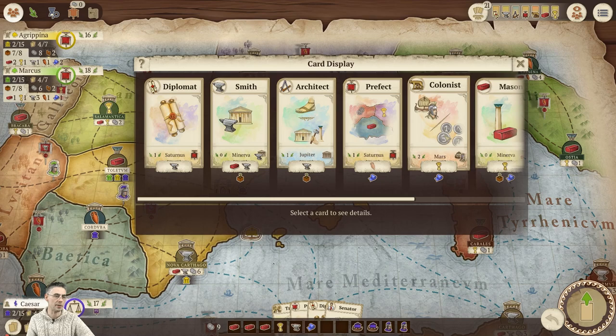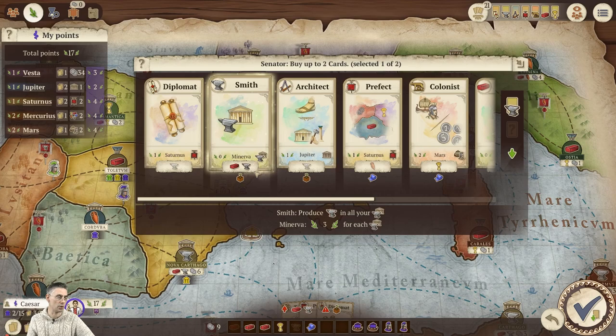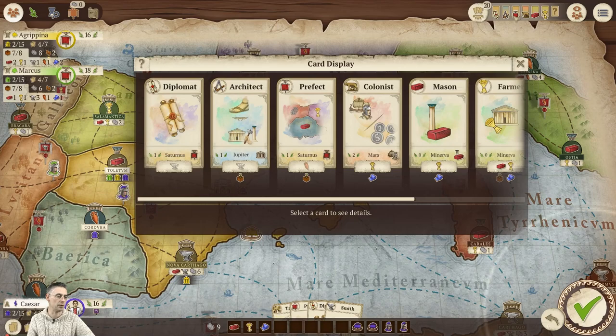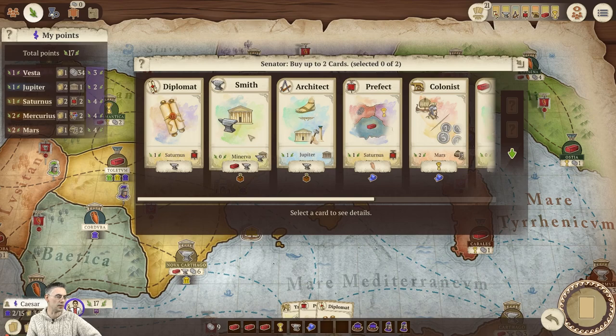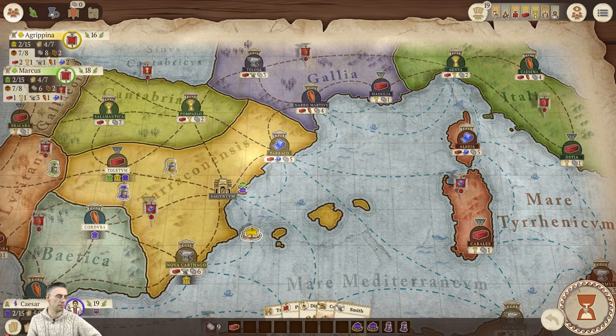I could also buy this Colonist card as well — that's quite a good card. Let's play the Senator. Let's buy the Smith, which is going to cost me a brick, a metal, and another brick. I also want to buy another card — let me click on Smith and Colonist. There we go — two extra cards in my hand.